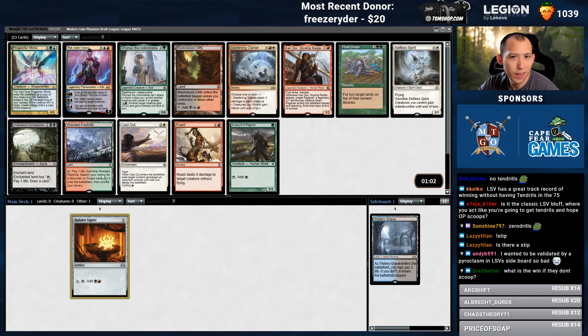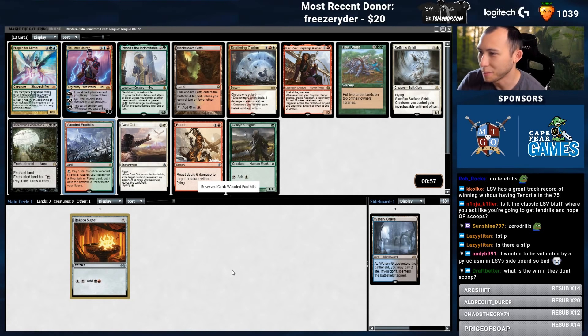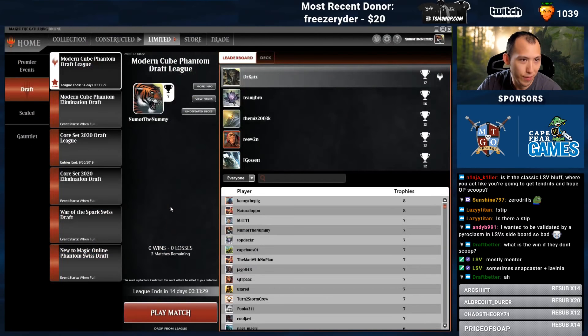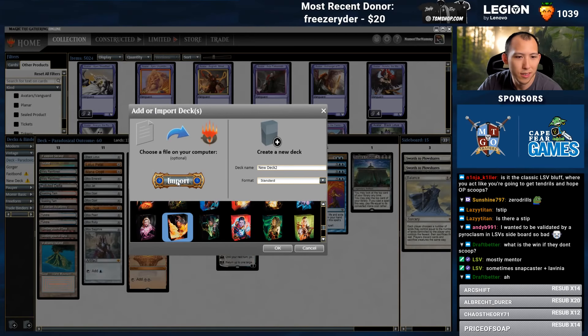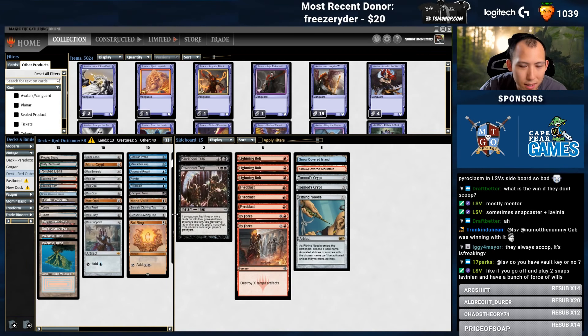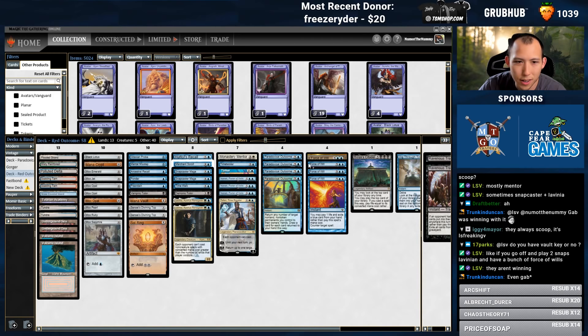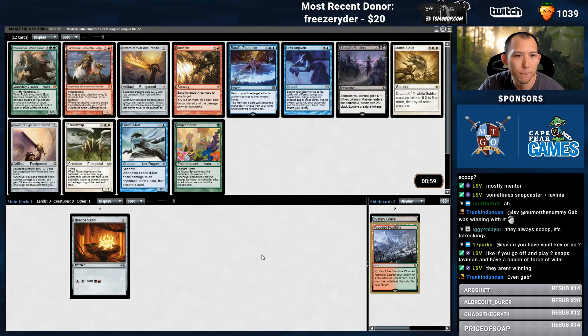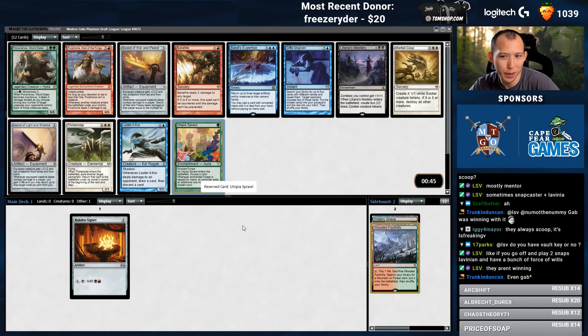You win with Mentor the majority of the time. But sometimes people just scoop to Lavinia or Narset, save you time. That has happened often. What am I missing in this list? Two cards did not get added correctly here. These packs are not having land! How am I supposed to draft the 18 non-basic? I guess I'll take the Sprawl then for fixing — maybe we can go base green or something.